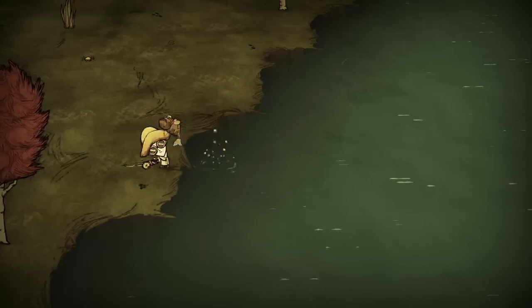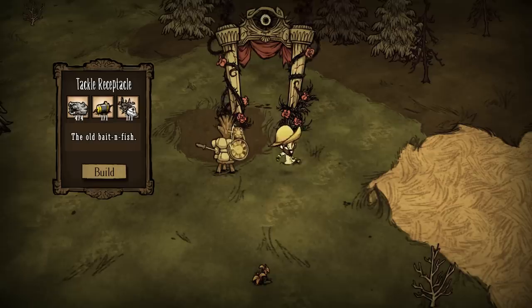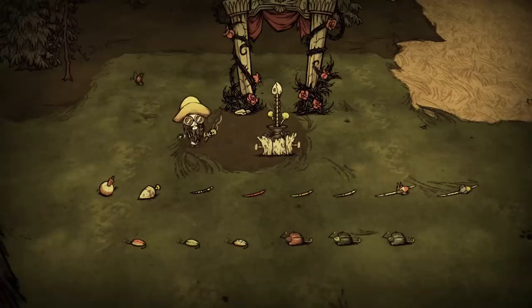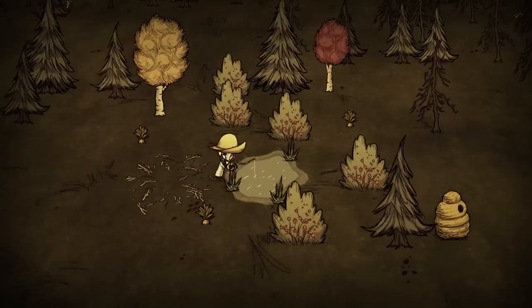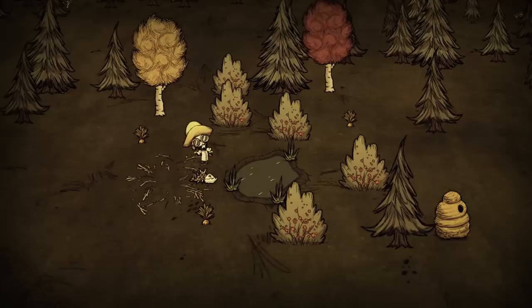After a bit of tug of war, you catch your fish — but this one is not for feast, but for rot, since spoiled fish is a key ingredient to build the Tackle Receptacle, a crafting station where you can craft a variety of items to help you fish better. Of course, if you want to skip this step, just grab a freshwater fish from a pond and leave that one to spoil so you can craft the receptacle right away.